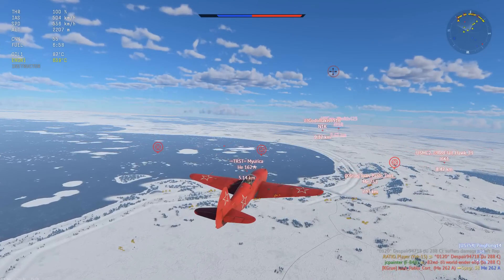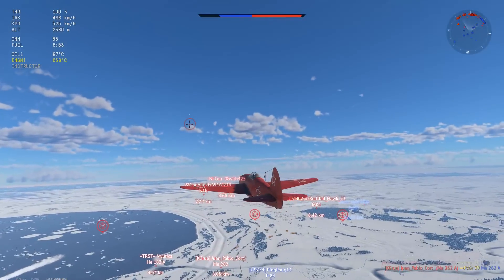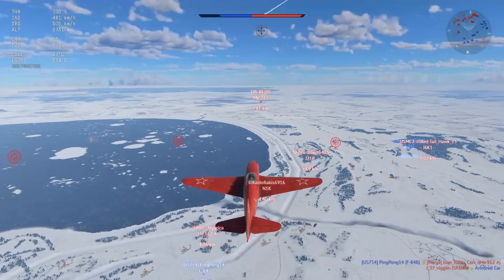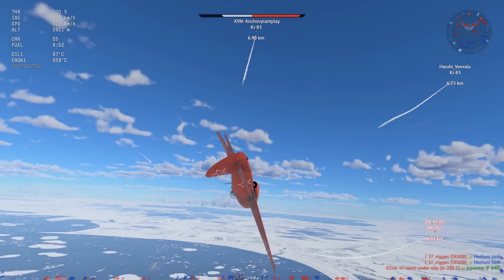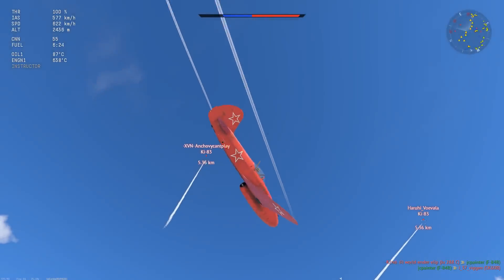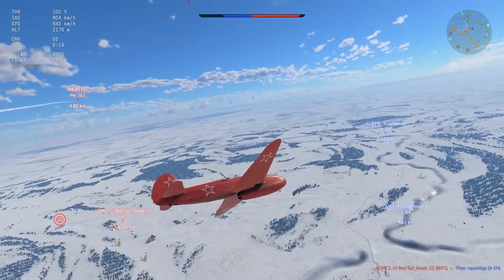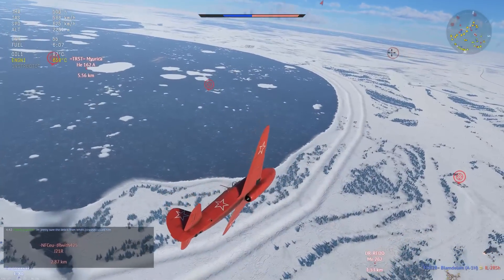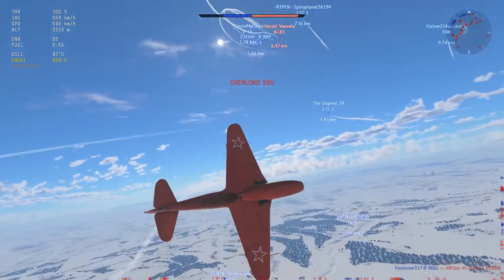The most efficient climb speed for this thing is about 460 kilometers per hour. Even though that is the most efficient climb speed, you're not going to be outclimbing P-51Hs. There's something up there — lots of fighters down low as well so I'm going to go for them. Oh, they're Ki-83s — did not expect that, some kind of interceptor. Let's kill this J-21 if the F-80 doesn't, or the J7W.